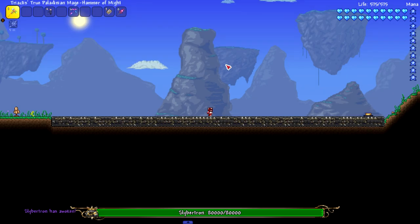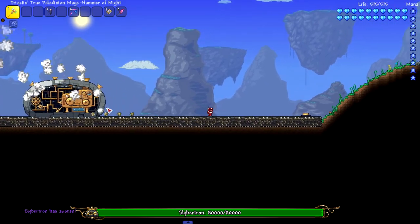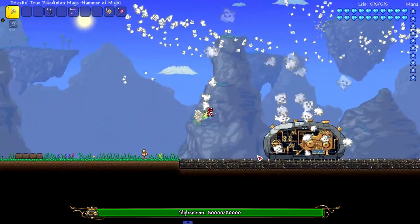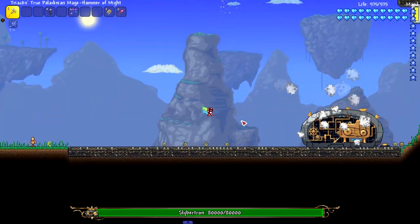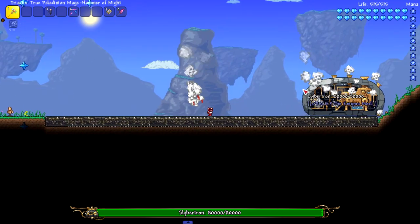Next up we got the Slibertron, which I think is a hard mode version of the King Slime. I like that they're hard mode versions of bosses that don't have hard mode versions. He has this little steam attack, which is really cool, and then he shoots out little cogs - spike balls, shoots those out too.